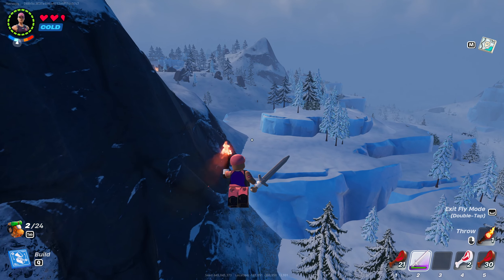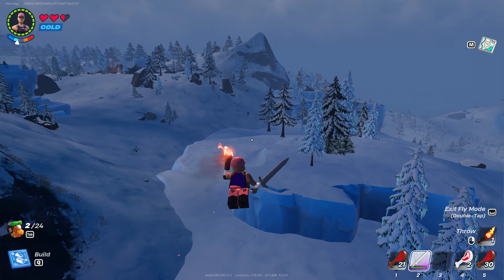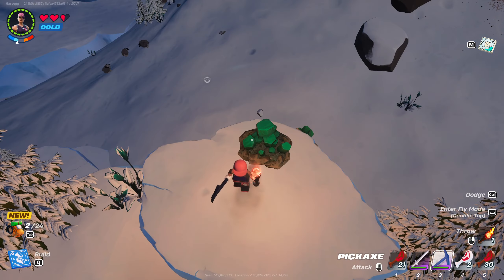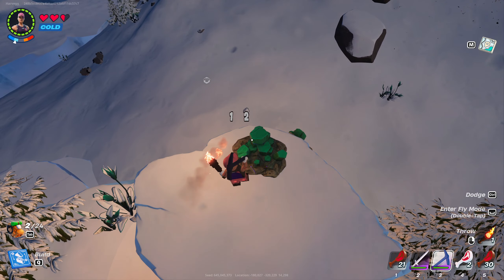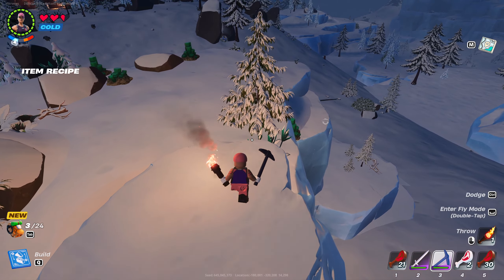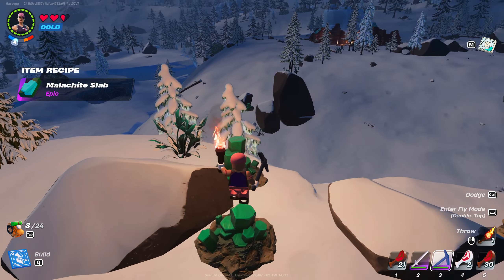Once you're in this area, you need to keep your eyes peeled for a green hexagon shaped stone which will be growing on top of the tallest mountains. Here is an example of it, and I can use my pickaxe to mine it like this and eventually get what I'm looking for. There you go — malachite right there, and once you've actually got to a location that has it, there are actually quite a few pieces.